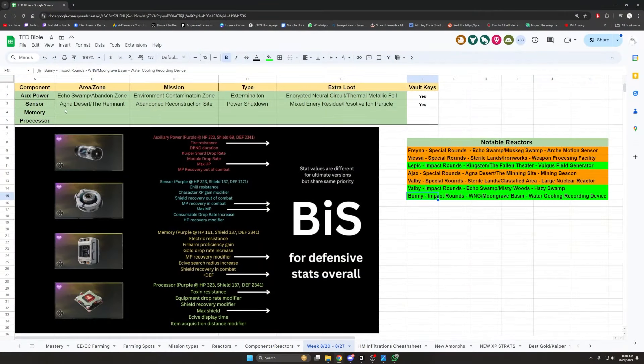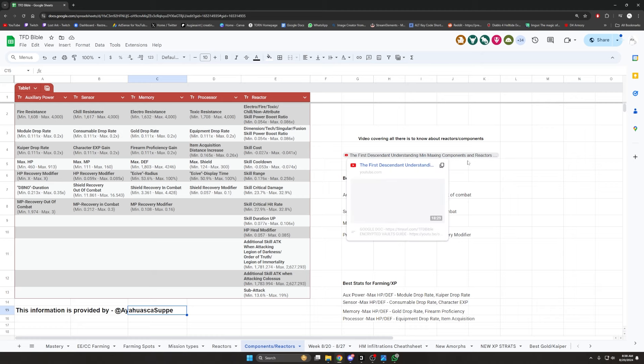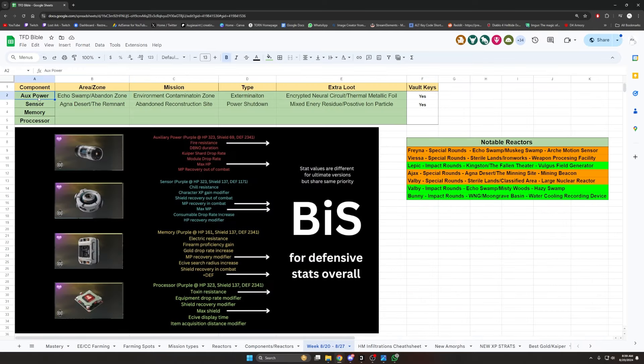Let's have a look at what is dropping this week. We have auxiliary power and senses on rotation this week. Recently we did a video covering all the component stats and best-in-slot stats — we have all the best-in-slot stats for components, reactive rolls, and everything. That was provided to us by Ajewasca Super, so massive shout out to them. The video is linked there as well if you want to see everything about components. You can also come to the TFD Bible document for a TLDR — it will be linked down below in the description.